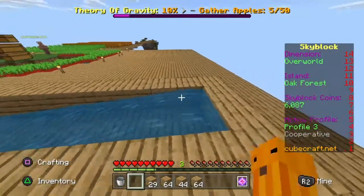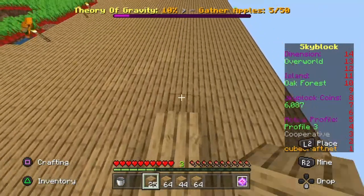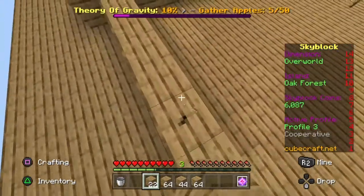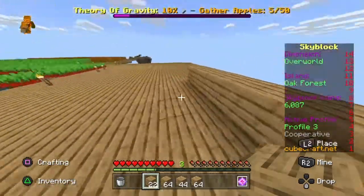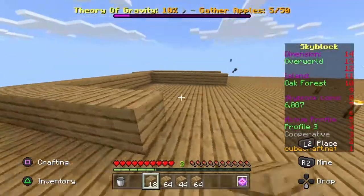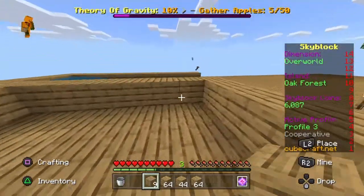And what we're going to do here is you're going to want to do one, two, three, four, five, six, seven. So it should be three, four, five, six, seven, eight. So you build this out to where you built here. And then you fill it all up with blocks.